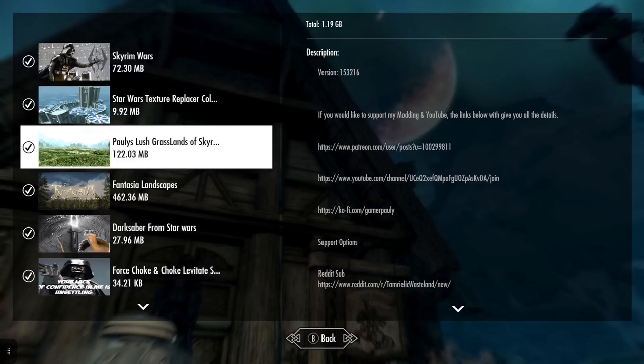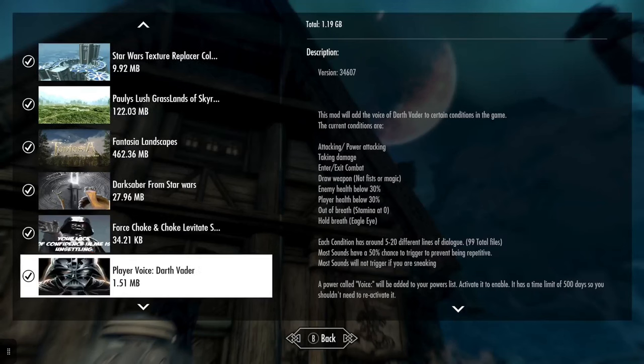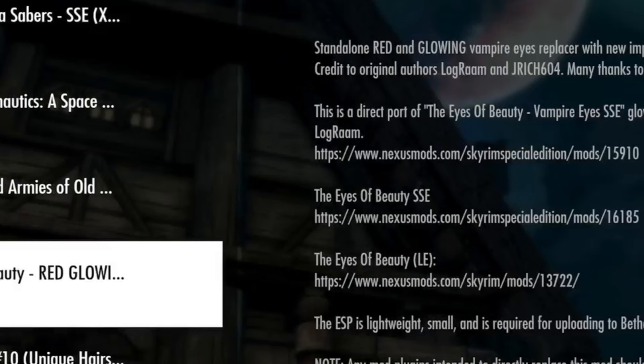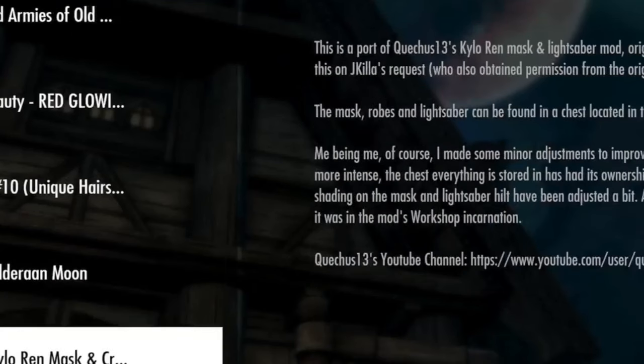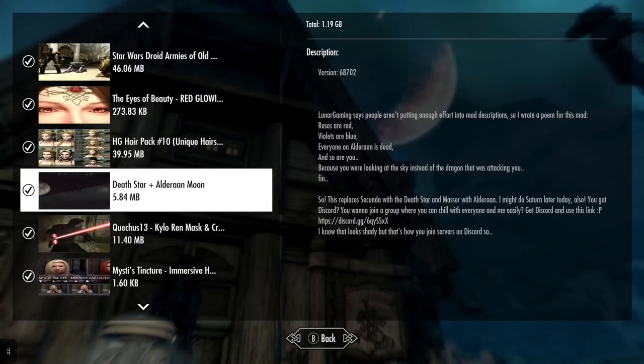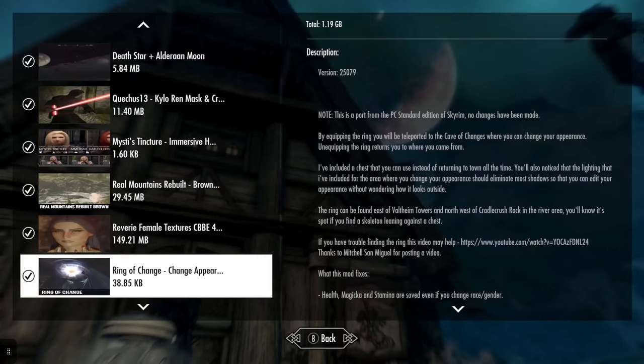I added Polly's lush grasslands - I don't know if this will work with the Fantasia mod, but I added it just in case. I added Eyes of Beauty, red glowing eyes, because I'm a Sith now, so I need their eyes. I think they're technically yellow, but red will do fine. And I added Death Star plus Aldrine Moon - I don't know if that actually worked, so we'll have to take a look at that.